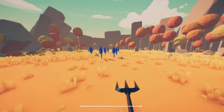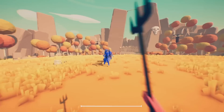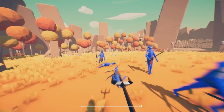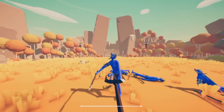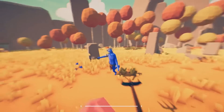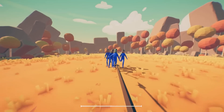Welcome back to Totally Accurate Battle Simulator. What we're watching right now is first person mode. We've got a trident, and when I first saw this I was thinking: what if we could throw a net in our other hand, like one of those gladiators from the Roman era?